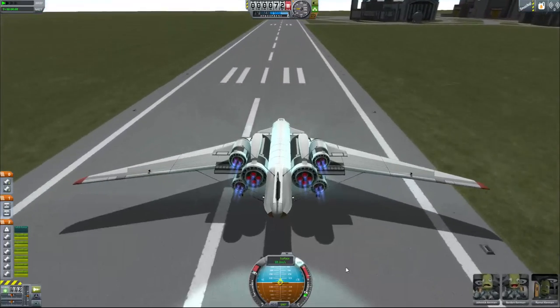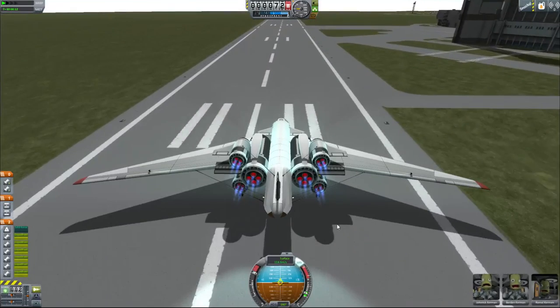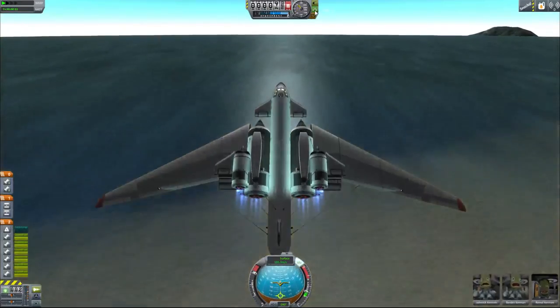So I'm going to show you how to build a heavy space plane here in B9. In the old version of B9, the biggest thing it had going for it was this Saber M engine, which is substantially better than the Rapier engines.